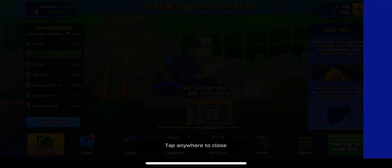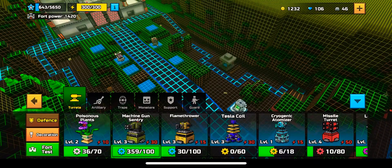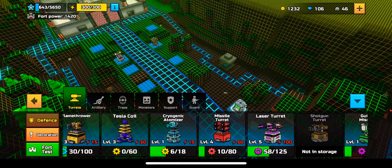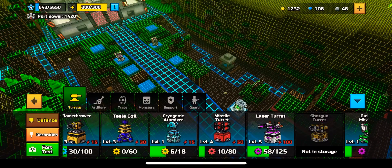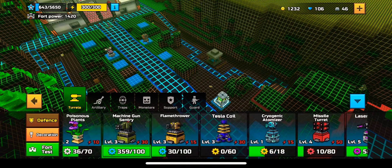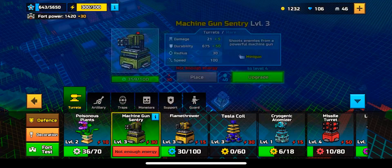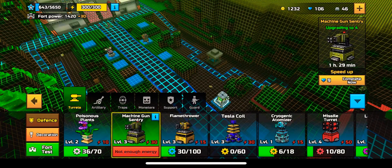I'm going to be going over the fort and the tank craft as best I can. So this is the fort. Basically, you level up this blue bar up here in the top left corner. There's a little bar there, and you get that by upgrading items. See the machine gun right here? I'm going to upgrade it, and when it's done it's going to give us 40 XP points in the top.